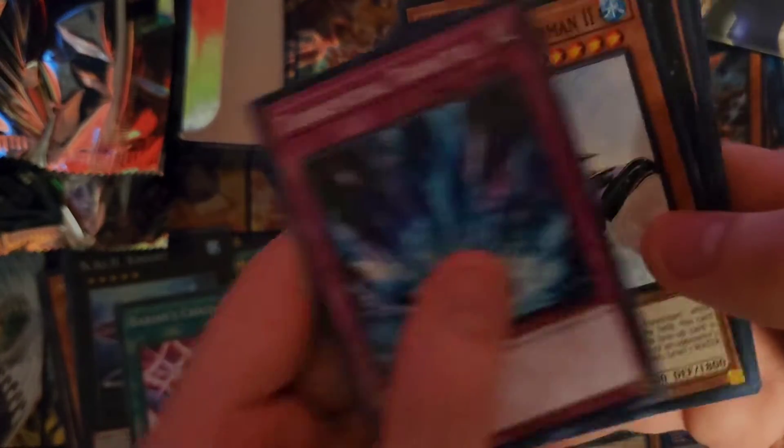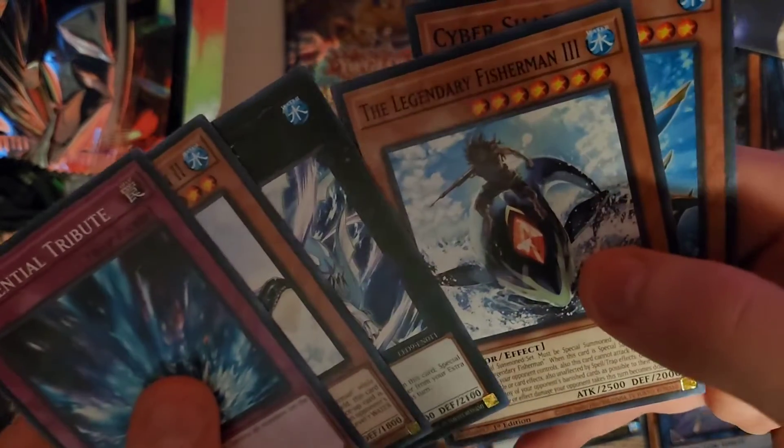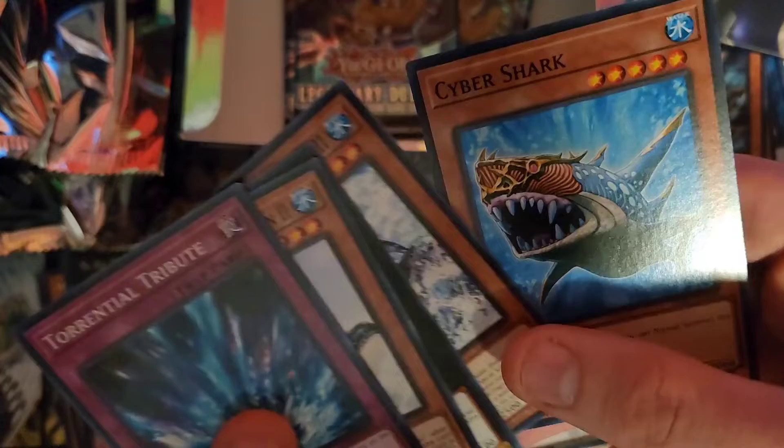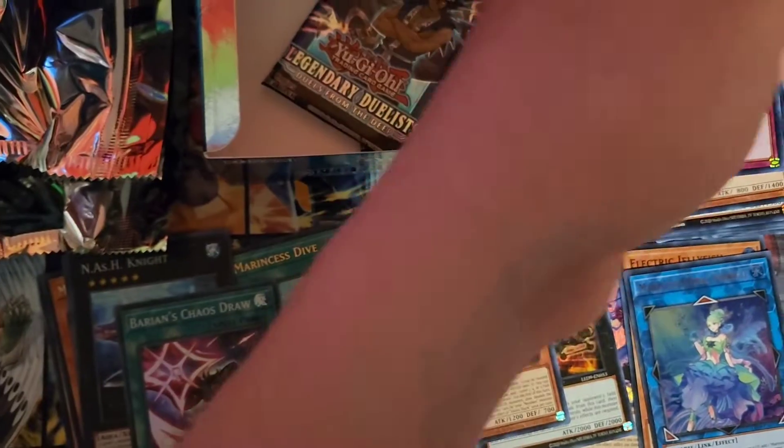Oh man, I'm so happy that I got what I was able to. I don't care if these last couple packs are duds — I got everything I need now. Torrential Tribute, Thunder Fisherman, Bahamut Shark, Thunder Fisherman 3, and Cyber Shark. Why did they reprint Cyber Shark in this? It's not really good — it's okay, but it doesn't really help.